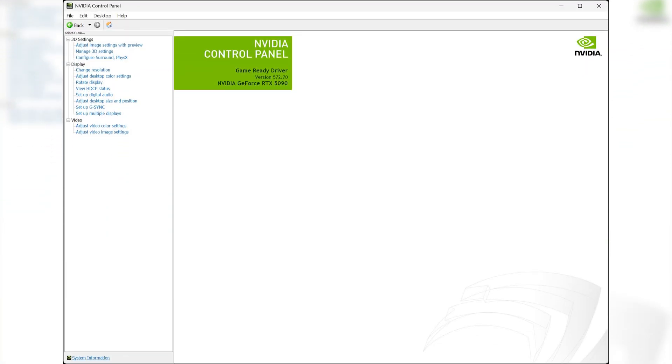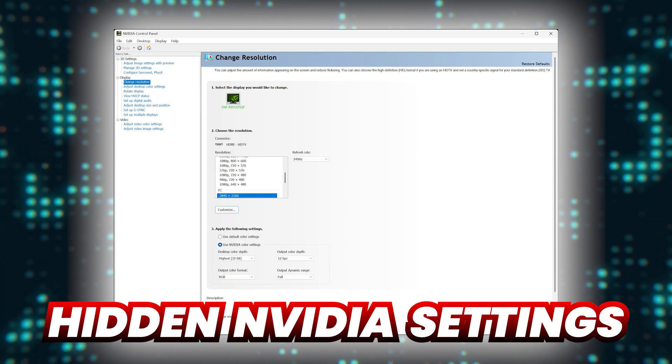If you've installed the app, you will realize that this isn't quite true, since the Nvidia control panel still exists. Not only does it still exist, but it has a few hidden settings that are switched off by default — settings that should be switched on to extract the most out of your Nvidia GPU.